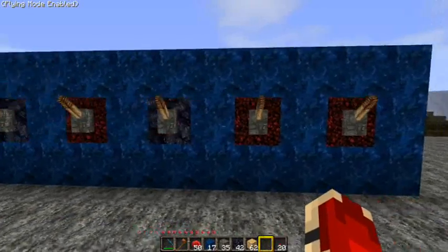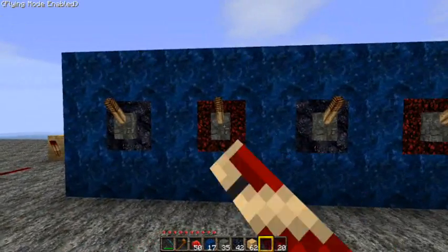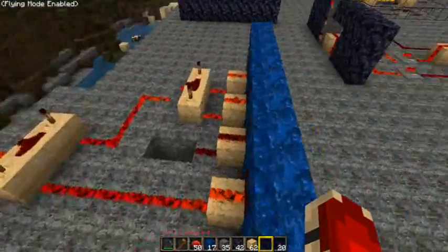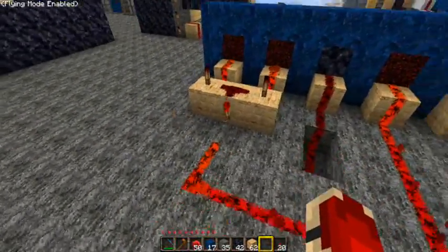So I decided to try something different here and just use levers, as you often see more often than buttons. Red is the ones you want on, and black are the ones you want off. So by turning the right ones on, the door opens fantastic.